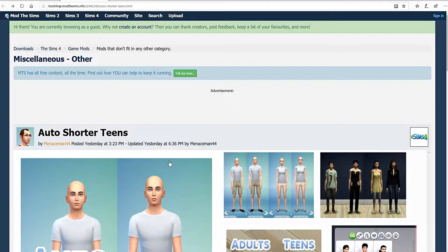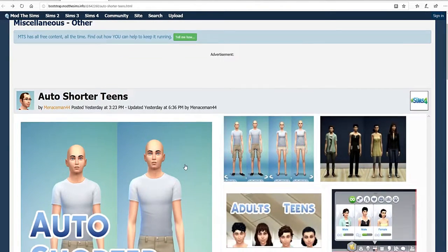That means you can make your teen sims even shorter. There is a predetermined height with this mod that all your teens will have, but if you want them to be even shorter you can layer a body slider or the body preset by Navia Sims that we recently took a look at.